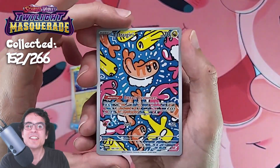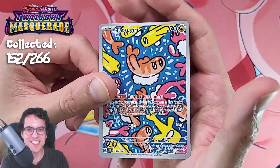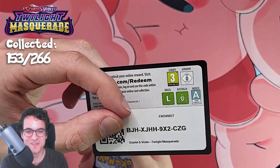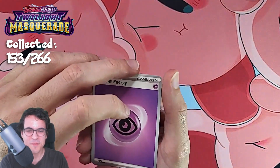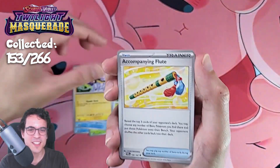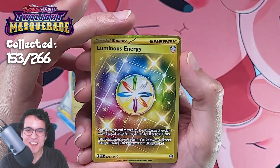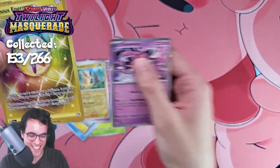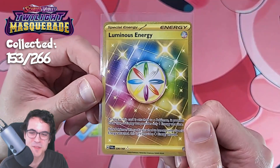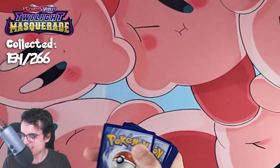And we get the Sushi — Tatsugiri Illustration Rare. People were talking about this card a lot before the launch; it kind of died down a bit after, but still cool. Very happy to get it. Next pack — Corphish, Grookey, Accompany Flute, Boomerang Energy — all the long names. And we get a Hyper Rare: the Luminous Energy gold card. So that's quite nice. Gold cards are also quite difficult to get — they're not always my favorite from the set, but it's still good to get for the collection, of course.